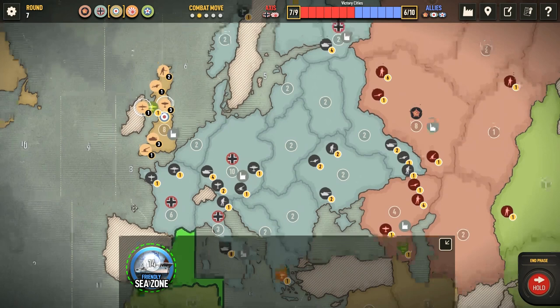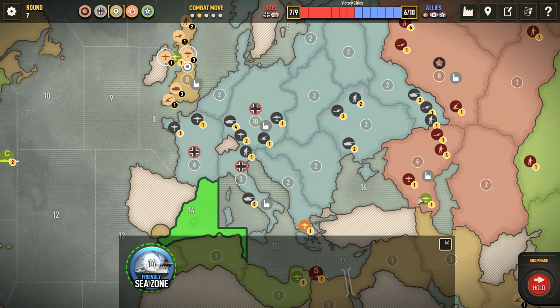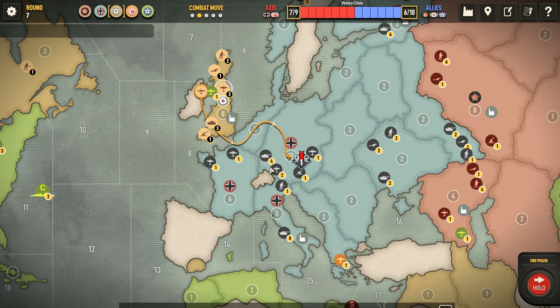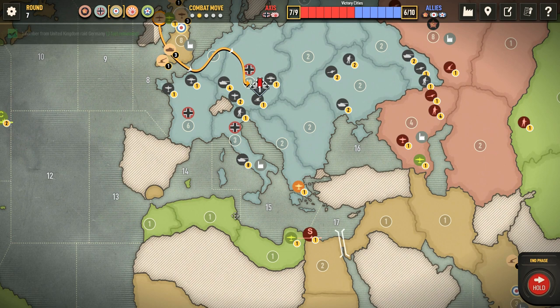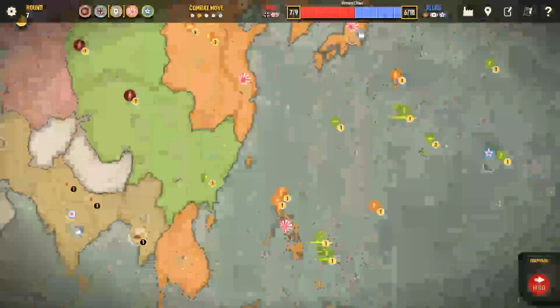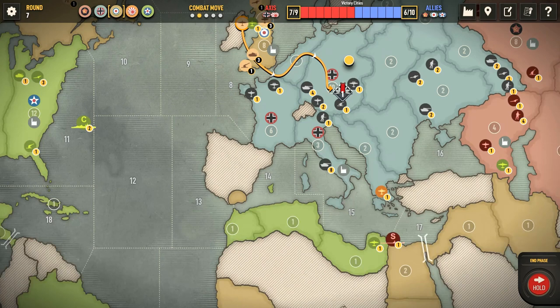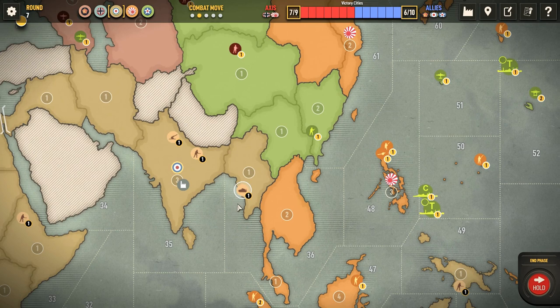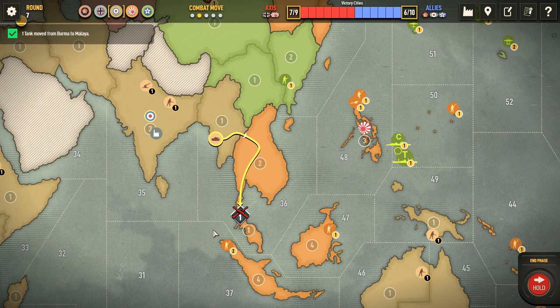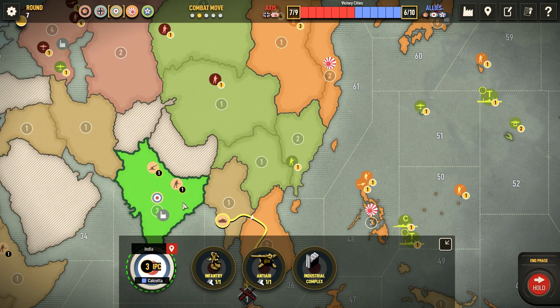We're going to bomb the industrial complex here. We're going to look for the Americans to help out — bomb even more and make sure that the German IPCs are as absolutely low as possible. We're going to blitz in one click so you get a good sense of the way the interface is working. It definitely is better — they've really improved it.